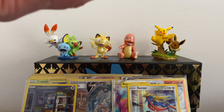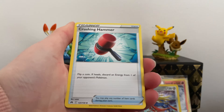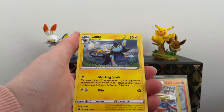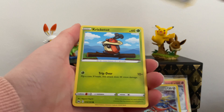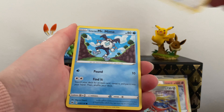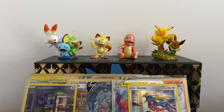Final pack and this is the final pack of all of them. We've got Gloom, Crushing Hammer, Luxio, Yanma, Pawniard, Cufant, Chatot, Mr. Mime, Druddigon and Yanmega. So that was the three Galarian Birds tins. If you enjoyed this video, like and subscribe and I'll see you in the next one.